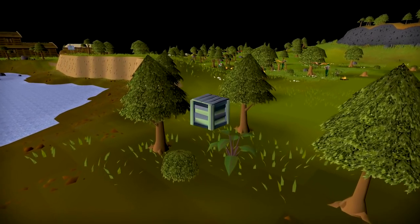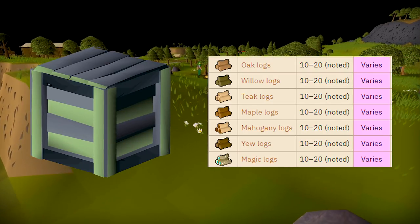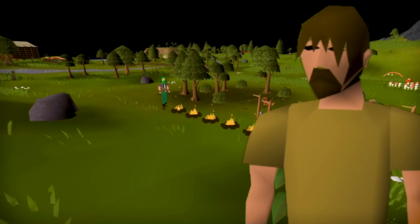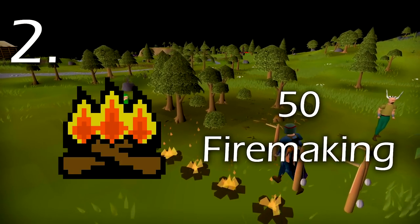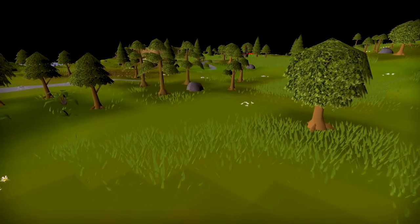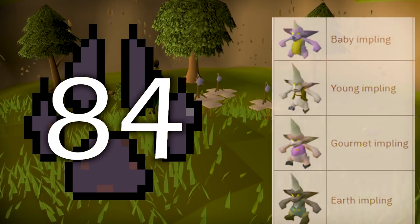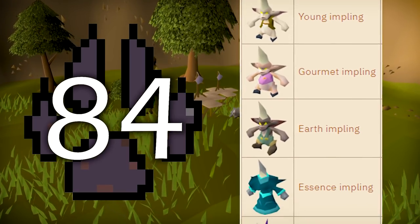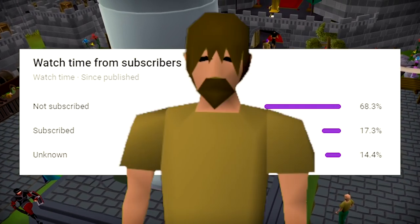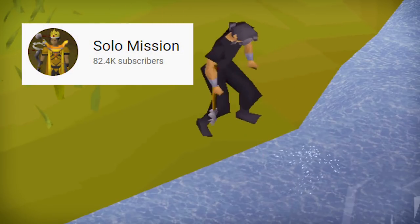The best way to get a teak log right now is from a supply crate from Wintertodt, which means we need a few things first. Number one is a steel axe, which requires 31 smithing to make our own. We also need level 50 firemaking, but that shouldn't be too big of a grind because we already have 44. I'll most likely just go back to hunter and get those last few levels passively. We're doing all of this so we can get 84 hunter, which means we'll have the level required to catch every single impling except dragon.